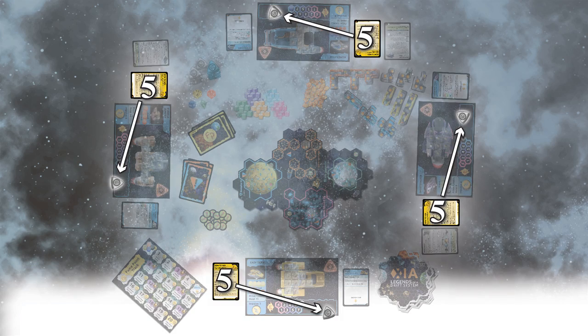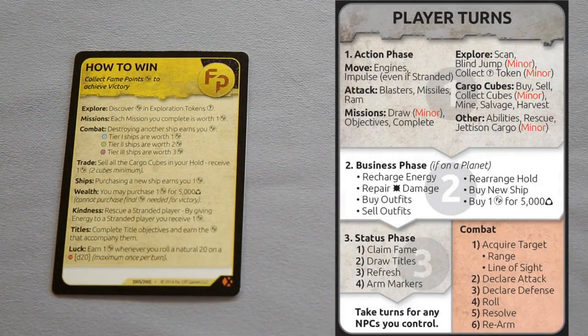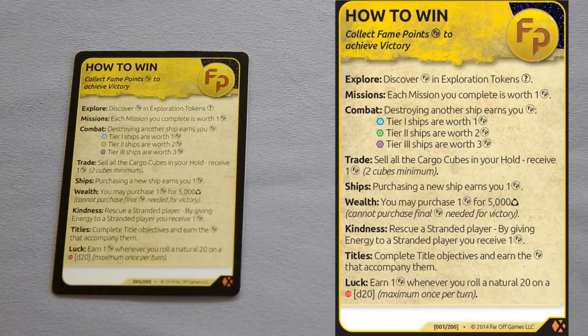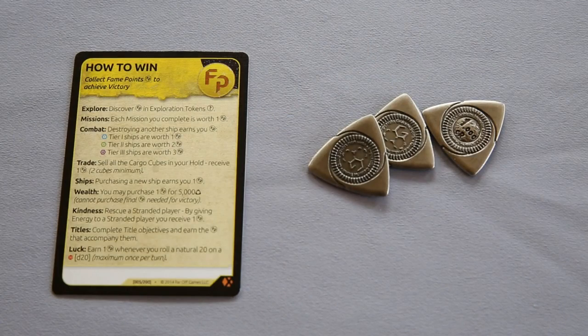Step 5. Give each player a how-to-win card. This is a reference card. On the back it has player actions, and on the front it lists various ways you can earn fame points. Also give each player 3000 credits — that is, three silver coins.